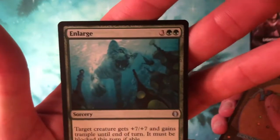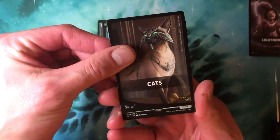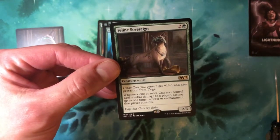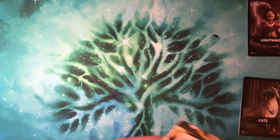Primalkin, Sabertooth Mauler, Canopy Stalker — that's M21. Nature's Way, Keeper of Fables, and Enlarge — always love that one, they make the cat big, big, big and dump it on the opponent. Here's the rare: Feline Sovereign, a 2/3. Two and a green for creature cat. Other cats you control get +1/+1 and have protection from dogs. Whenever one or more cats deal combat damage to a player, destroy up to one target artifact or enchantment that player controls. Somewhere in the world, someone got the dogs pack and someone got the cats pack and they're still playing right now.